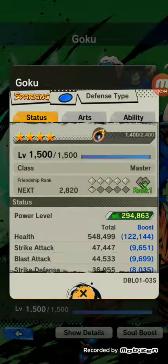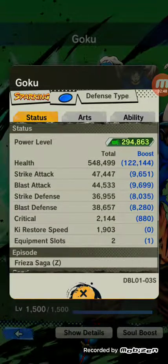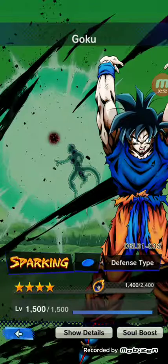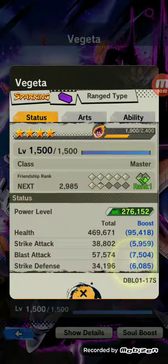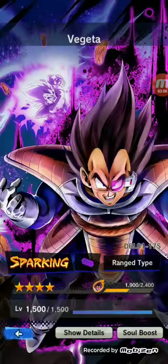My top two Sparklings I use are Vegeta and Spirit Bomb Goku — both all maxed out. His stats are through the roof, he's a very great character, one of my favorites. And my Vegeta — this was my first ever Sparkling. He's so great. Trying to get them all maxed out, his Soul Boost too.